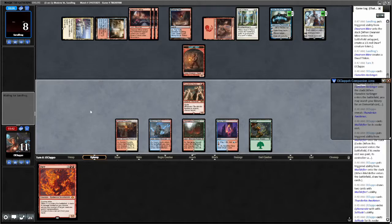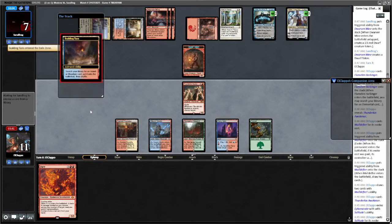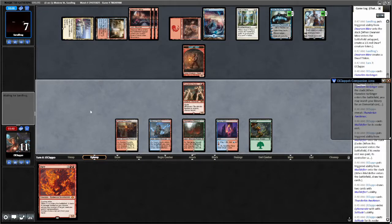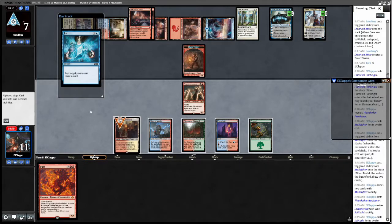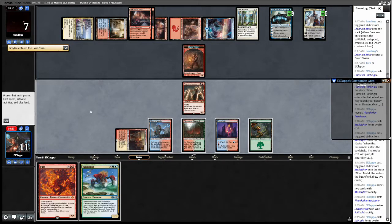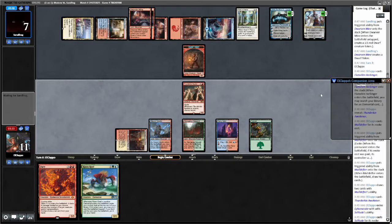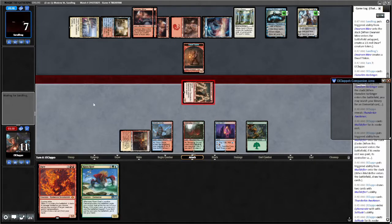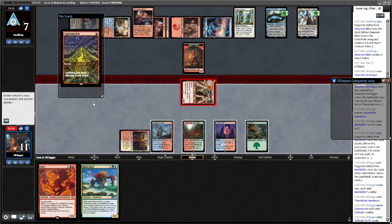I'm going to double block my Thunderkin Awakener here. Are they going to Ice me again? That would be disgusting. Please don't Ice me. You can Ice me only if I'm going to draw a Counterspell. Cavern of Souls one time — Risen Wraith. That is not it. We're going to attack the Jace. This game is looking more and more grim with each draw step we take.